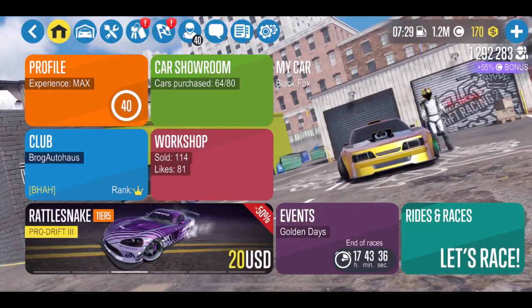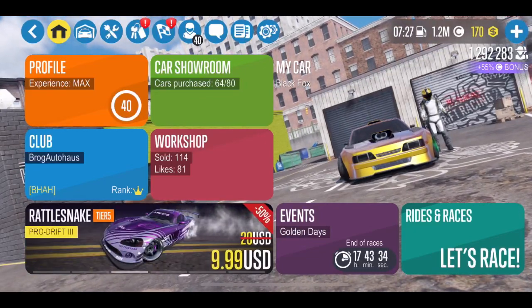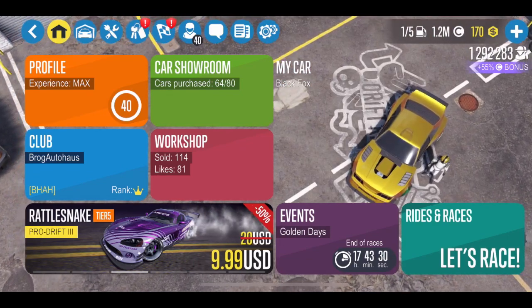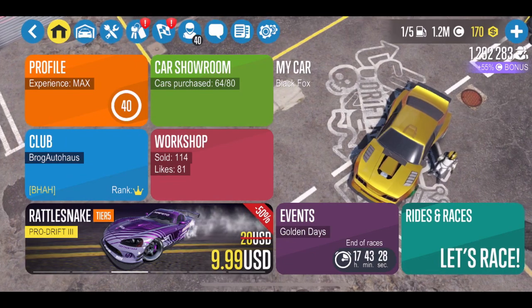Hey guys, and welcome to another episode of CarX Drift Racing 2 with Brogue Hammer Auto House. Today's episode is going to be focused all on the Black Fox, which is the gold car you can see on the screen here.